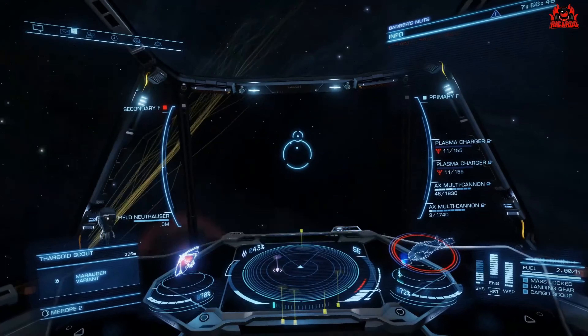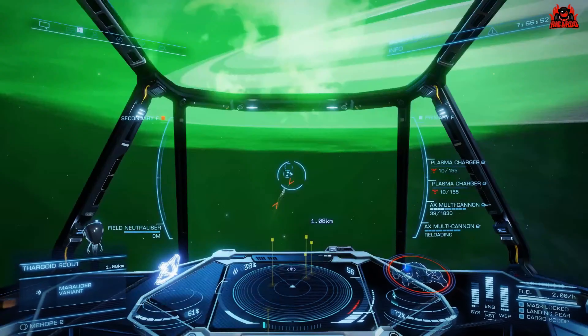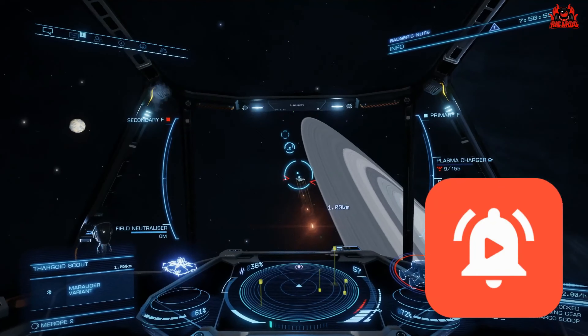One of the first things we're gonna do is get ourselves over to an open area and get ourselves some decontamination limpets. As you can imagine, decontamination limpets are the things that will clear caustic substances off the hull of your ship. If you're in the Pleiades sector, there are only a few places you can get them - really just Alcazar's Hope. At the time of this video, there are only several places where you can get decontamination limpets, so it's really worthwhile getting prepared if you're at one of those locations.